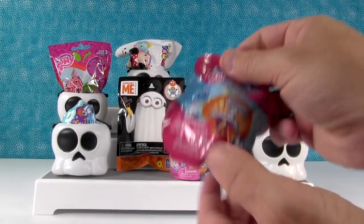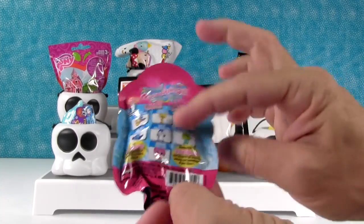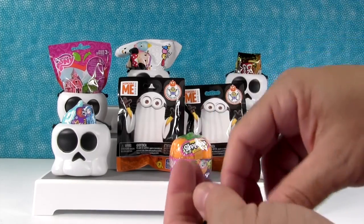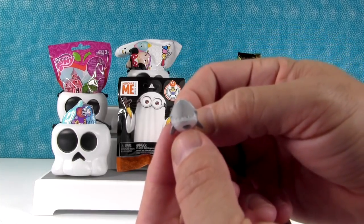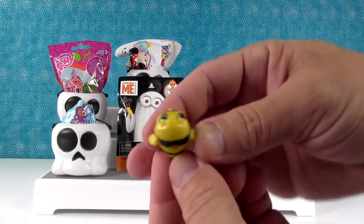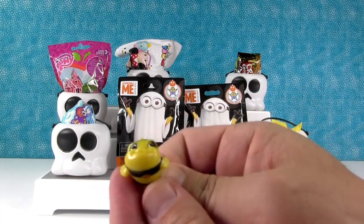This is a Splashlings blind bag — a little two-pack. There's some people I really want to get; I really want Holly Hearthstone today. We did not get Holly Hearthstone. We got Tommy Teeth, the little silver shark. He's perfect! And we also got Clowny in yellow — a little yellow clownfish. Very nice.